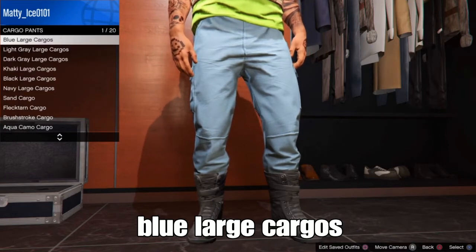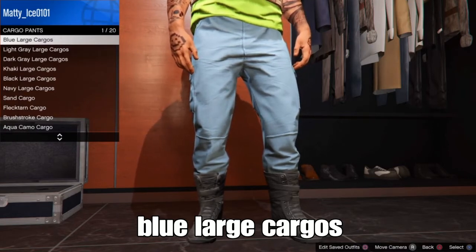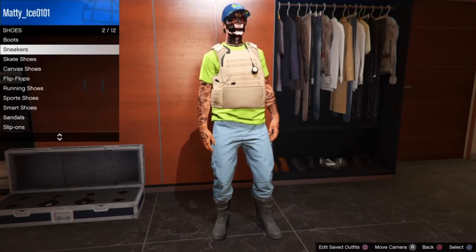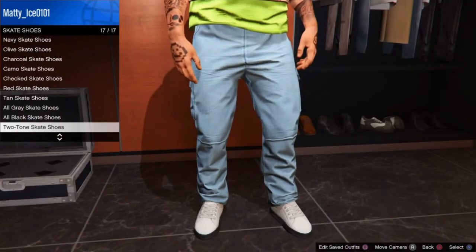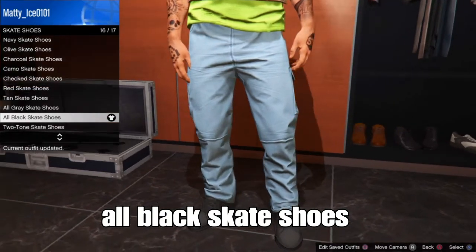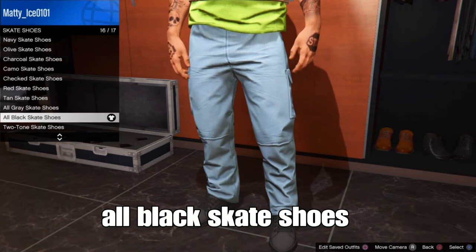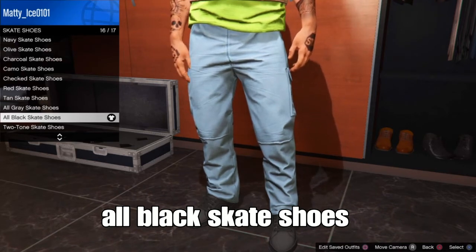Back out and go down to Shoes. For shoes, select the all black skate shoes. Any type of black shoes of your choice will work here.